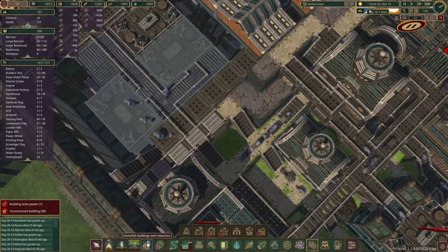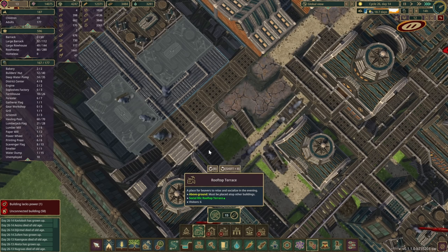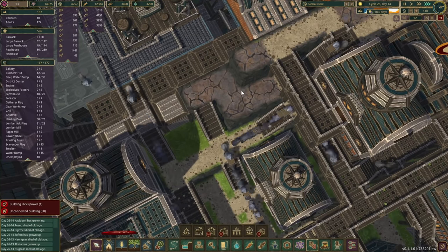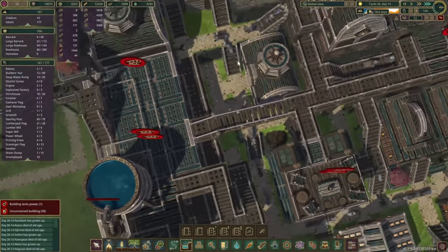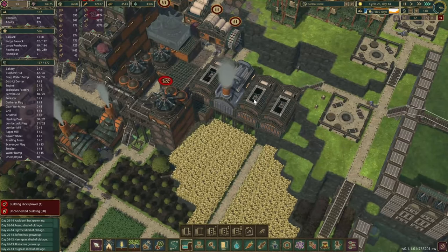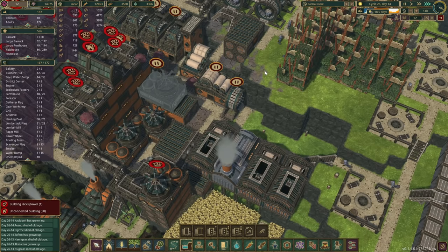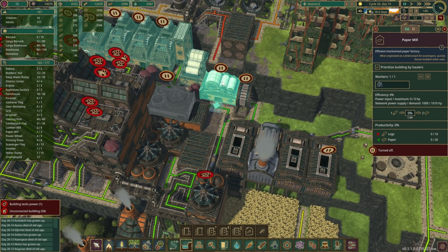Then a couple of smaller platforms and we can do another terrace just over there. Now let's delete the right things, go back to leisure — dynamite fixes everything, no worries. Printing presses are now operational and the power supply and demand are actually pretty even, which is good. The next worry is paper, so let's open that up.